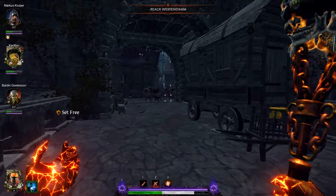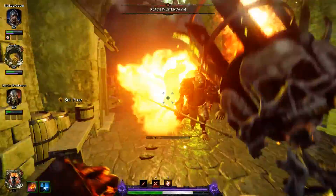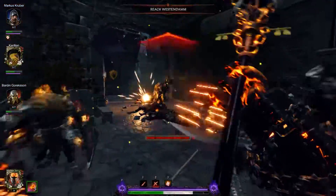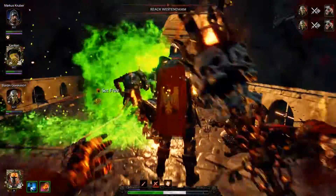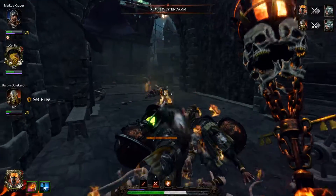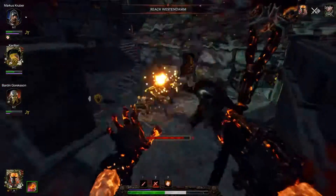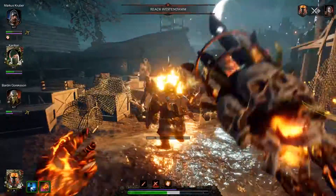Let's take the patrol — I'll try and hold them back as much as I can with the staff. They've got a Warpfire Thrower behind them. Not a huge amount of heat coming from this. And because I'm playing the Unchained, I can just handle the heat when it does build up. That patrol plus two warpfire throws taken down without much effort. Let's get the staff out and start doing some damage.